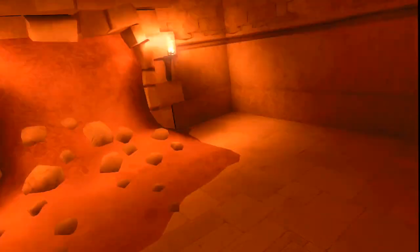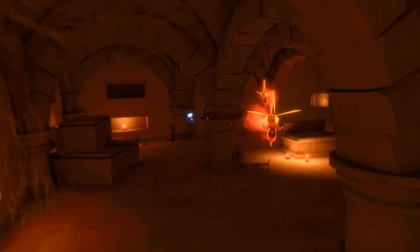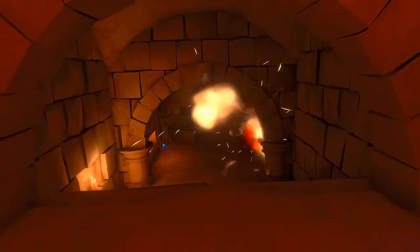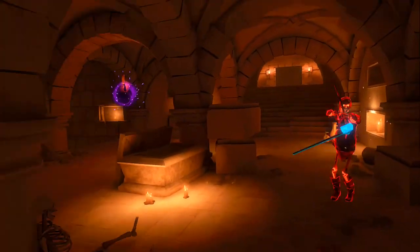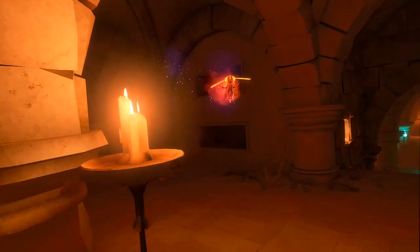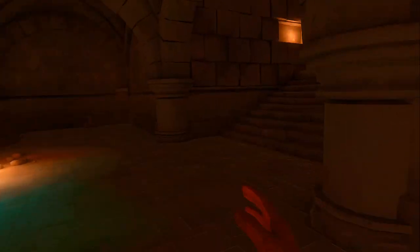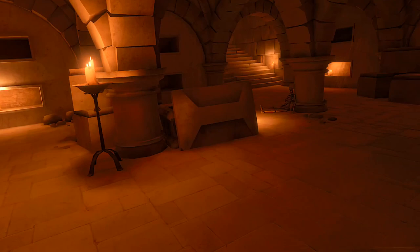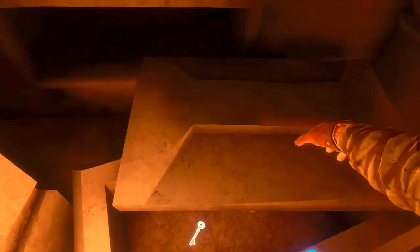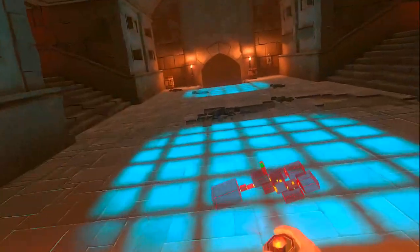Got that guy — nice. This is not good: in a closed space with two bombing bugs. They exploded themselves. Another bombing bug. I thought that guy died — interesting. All right, we're good here. I think there's a key in here — yep, always in that coffin, and another one in here. I don't know if both of those are guaranteed, but that's pretty nice keys.